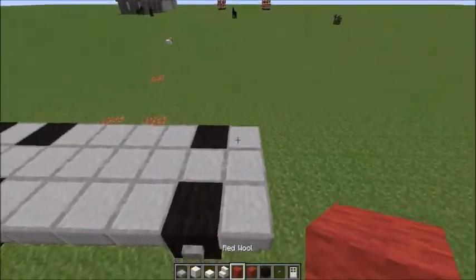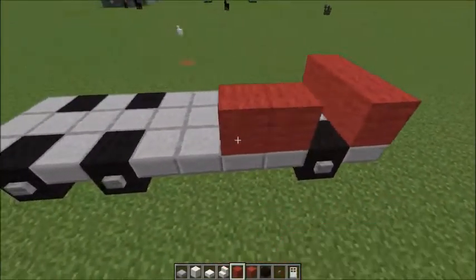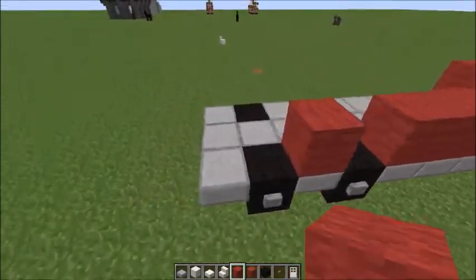Once we've added the buttons, we're going to be using red wall and we're going to place it all around the edge of the truck.